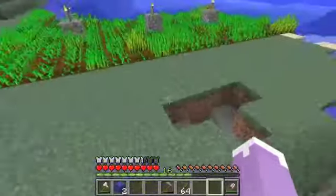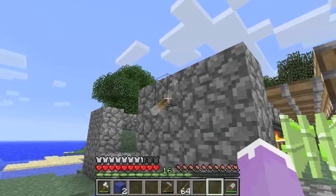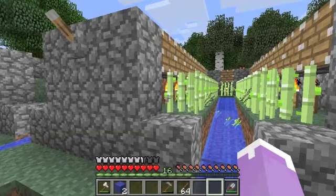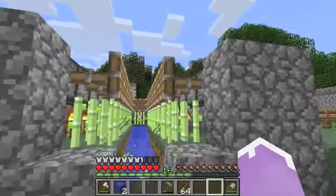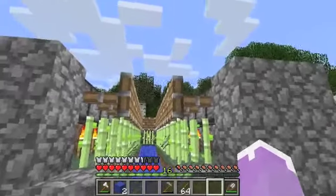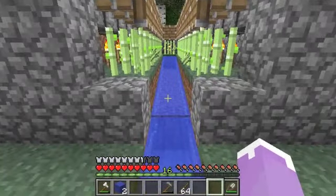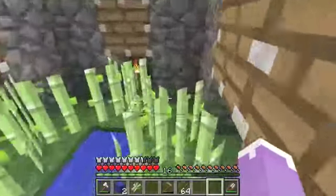I finished my sugar cane farmer — well, sort of finished, I need more redstone. It's pretty simple. You flip the switch, flip it back. The reason I don't use a button is that the sugar cane will sometimes fall — I watched it, and I found that the lever was best.